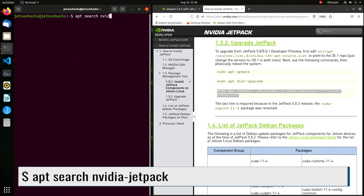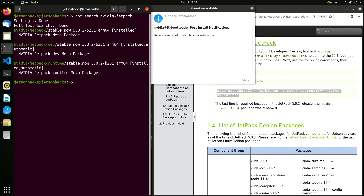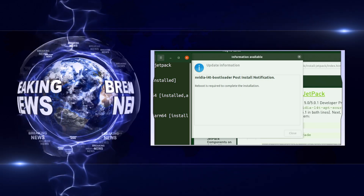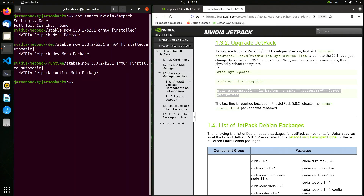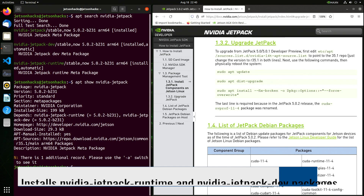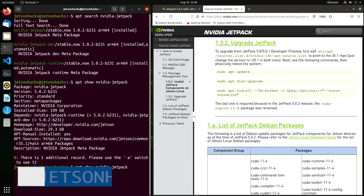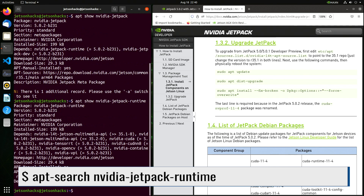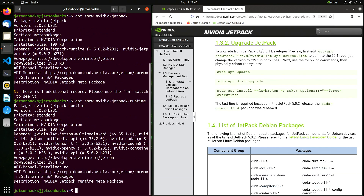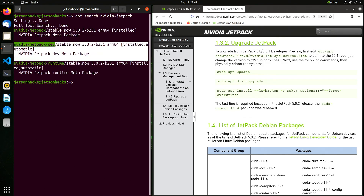Let's take a look at the NVIDIA Jetpack packages. These are all meta packages — essentially scripts that install other packages. We see the Jetpack package installs its dependencies: NVIDIA Jetpack Runtime and NVIDIA Jetpack Dev. The Runtime package does all the heavy lifting: CUDA, cuDNN, TensorRT, and so on. NVIDIA Jetpack Dev splits out the example code and things of that nature, allowing for a leaner installation.